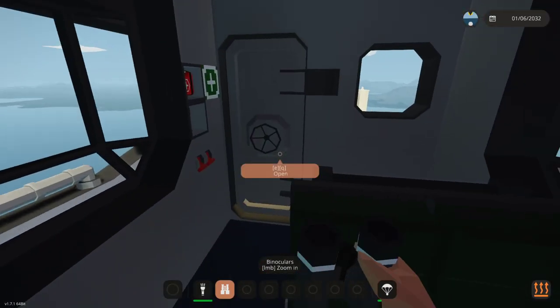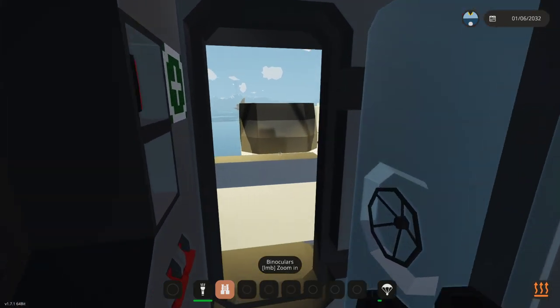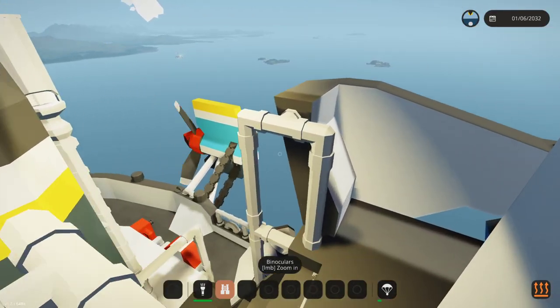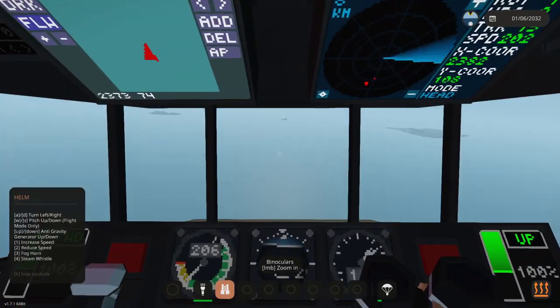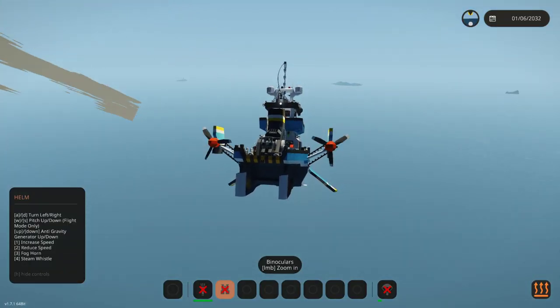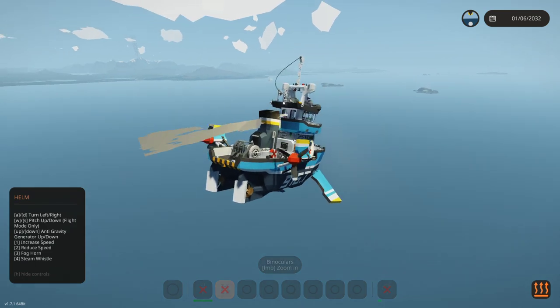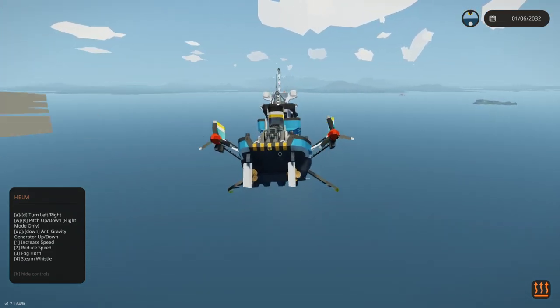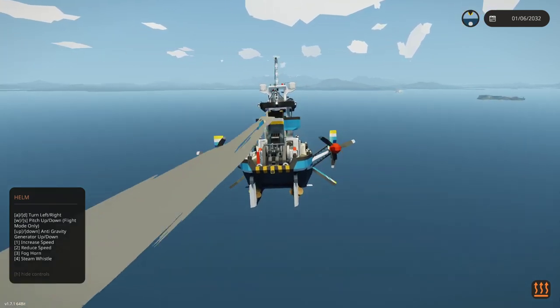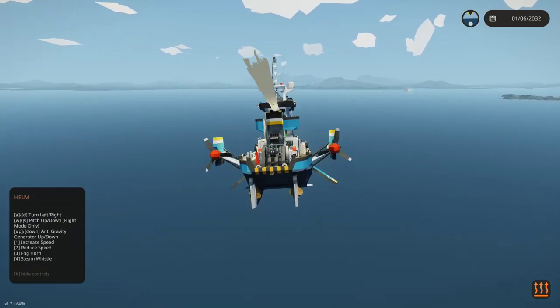Now that we've done that, we are able to just walk around on this thing and that is completely fine. What we should do is try and find something to lift up. So let's go ahead and fly it around - it flies like a plane, which is cool. We'll go ahead and spawn something in, try and lift it, and if it lifts it, that's great. I don't know whether it will be able to, but we're going to fly back.